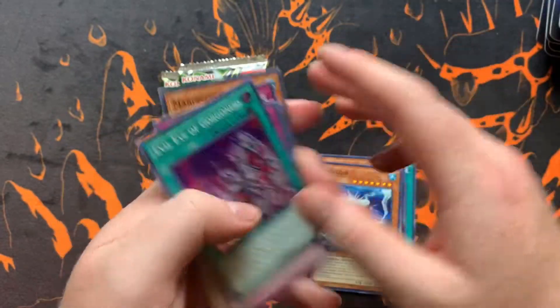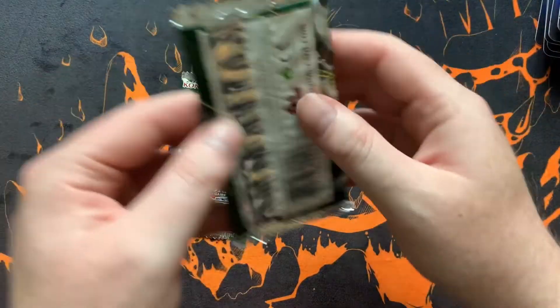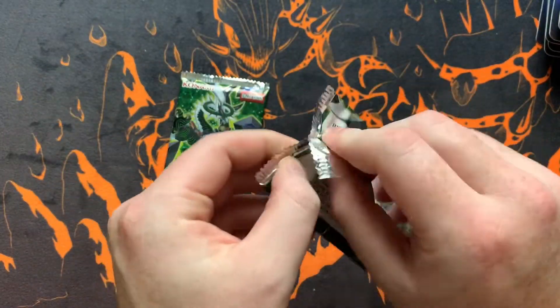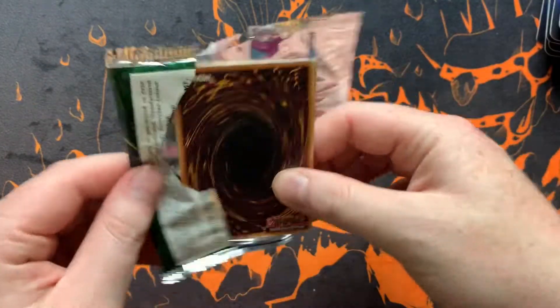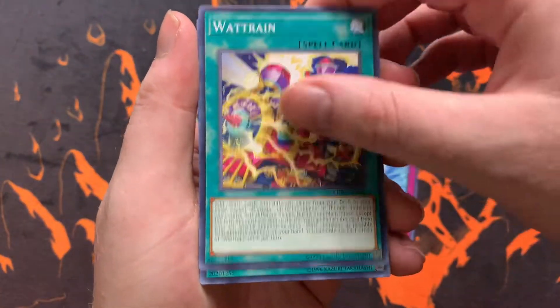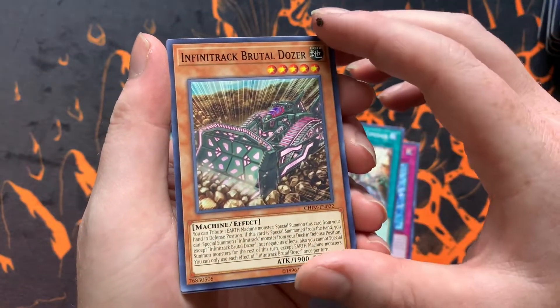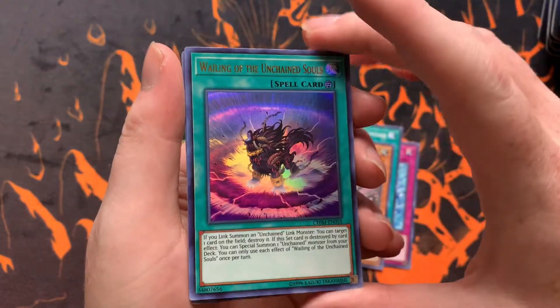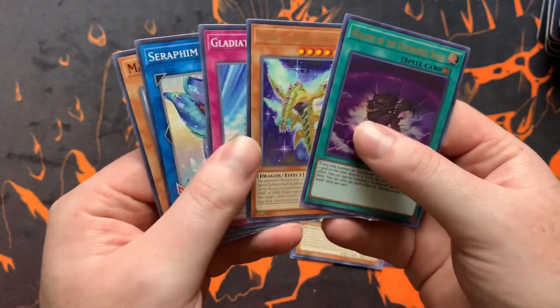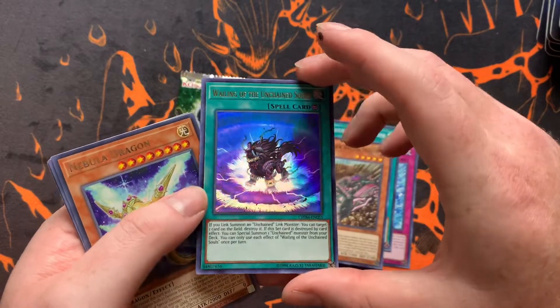Ironically, Evil Eye is the very next profile that will be out — either tonight or tomorrow. We also got Rune-Eyes Cascade, a Walk Train, Gladiator Beast Comeback, Infinitrak, Brutal Dozer, and a Wailing of the Unchained Souls. That is cool — I mean, I have a play set of those because I have an Unchained deck, but that is a cool pull. That's a really nice card.